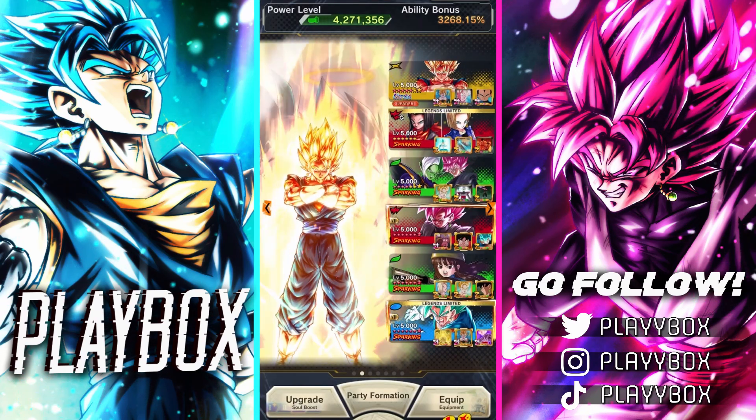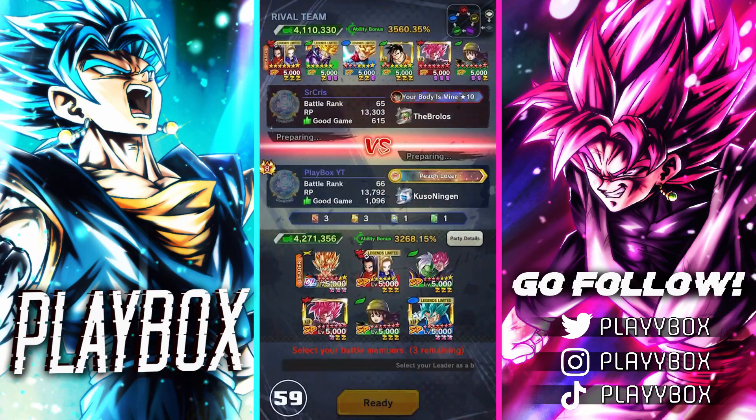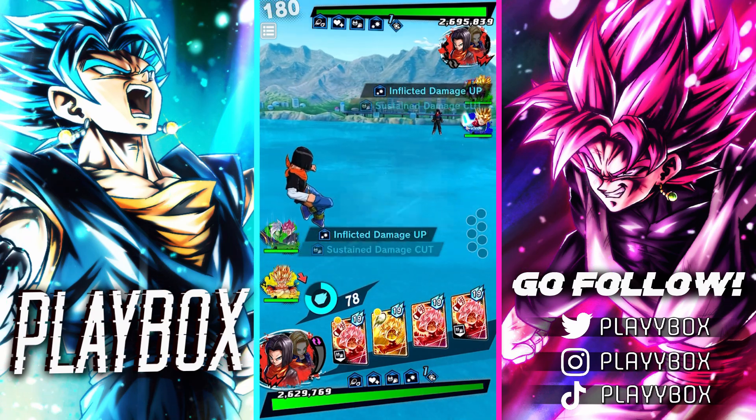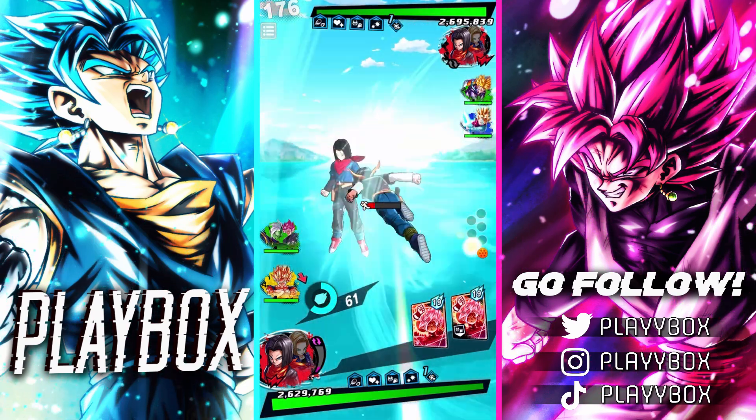Let's hop straight into PvP and see how good this Zamasu can still do. Alright, first match of the video going up against a future team. No purple units — very, very good for us. We start with the Androids. Want to go for a tackle right at the back? Nope. I feel like it's a green card. Let's go for this. Thank you.